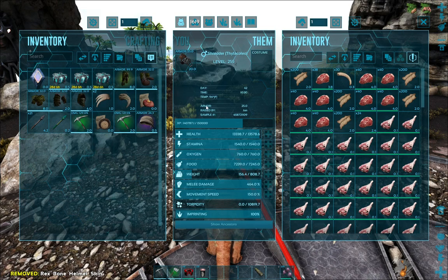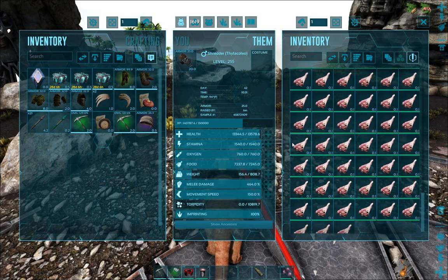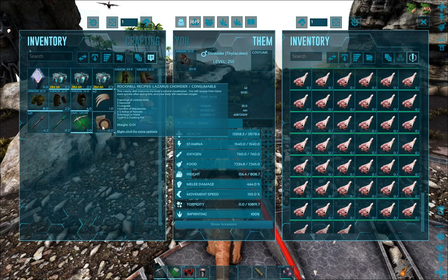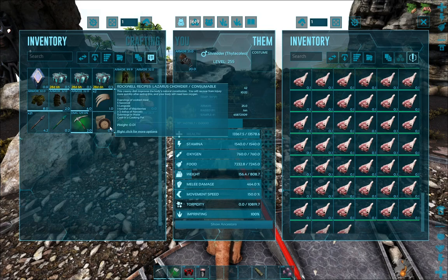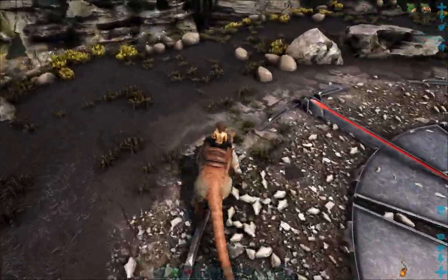You'll get trophies when you kill things, and I definitely want to keep this prime meat. You'll notice these two papers — Rockwell recipes. This one doesn't have a title, but you have here Decorative Coloring, Lazarus Chowder, and I think this is the Battle Steak Tartare, if I'm not mistaken. These recipes have their own unique uses.